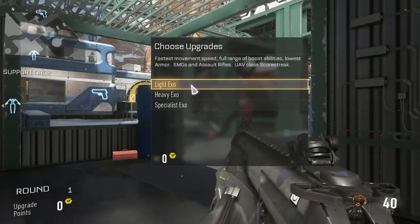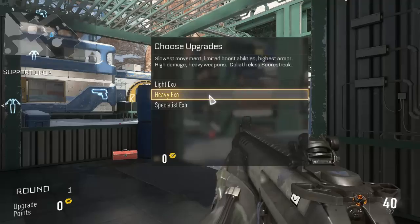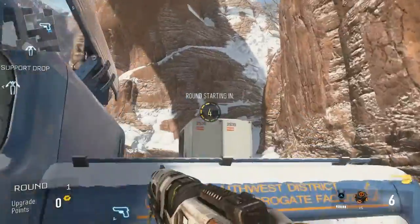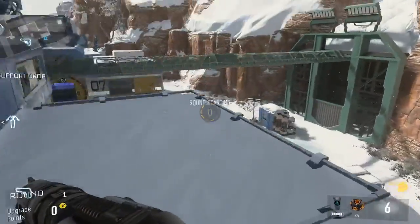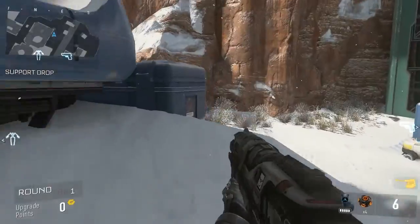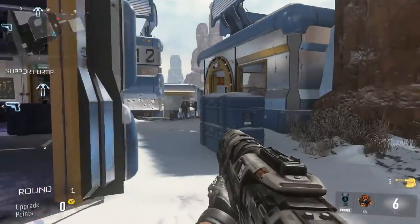Hey YouTube, today it is Step 1 at Gaming and I have a Call of Duty Advanced Warfare Exo Survival video for you guys. This is basically a survival mode with four players. You can choose between three different classes: light, heavy, or specialist. If you're playing in a group, you might want variety — one person light, one person heavy, and one person specialist.